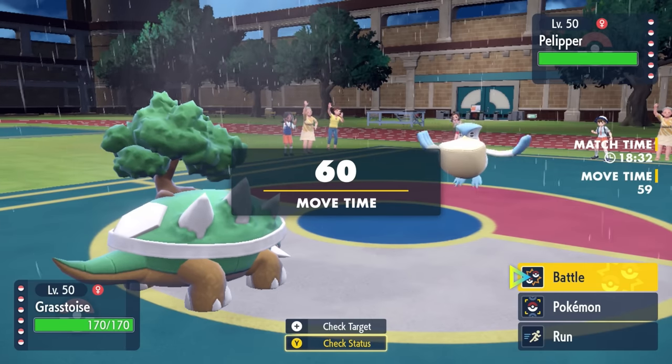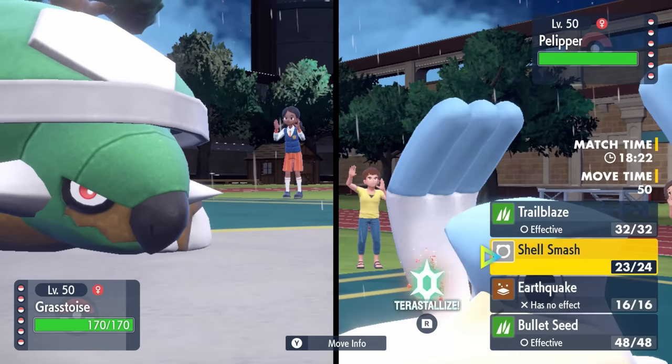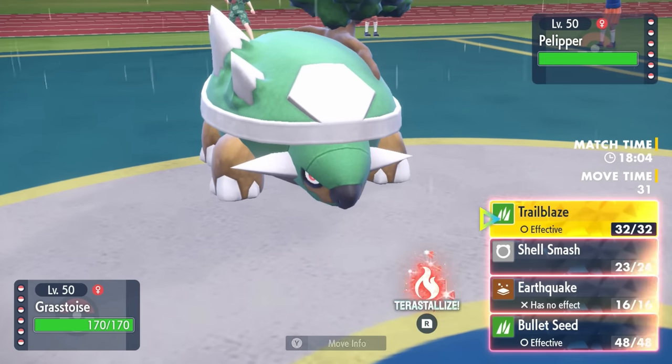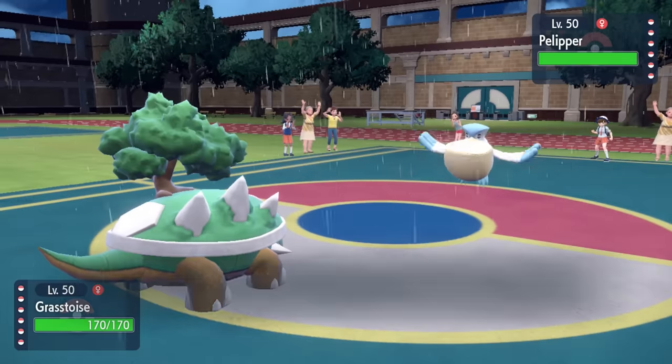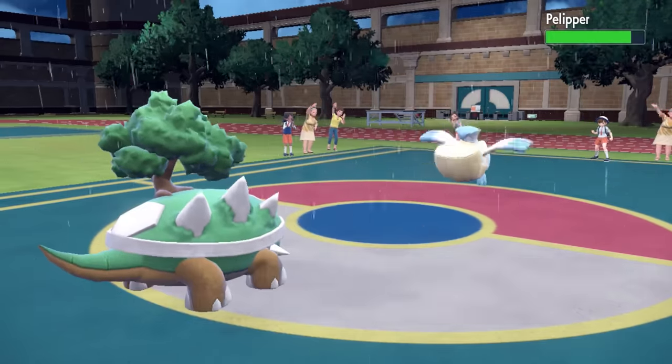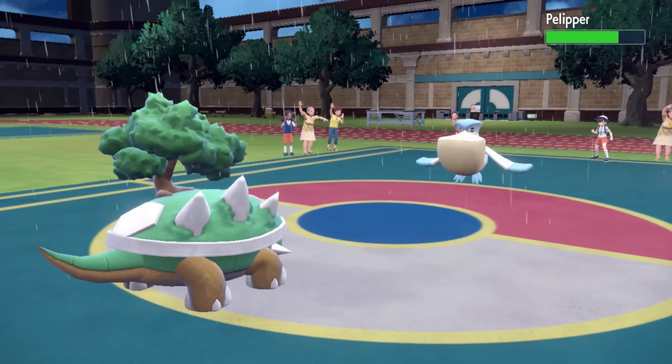Being able to get that extra speed does set up Torterra to be able to outspeed pretty much everything, because its base speed is still just too slow, even doubled, to be able to take advantage of stuff. So here's the plan — I can potentially go for the tera fire fearing an ice beam. I decide to instead just go for that bullet seed without wasting my tera early on.